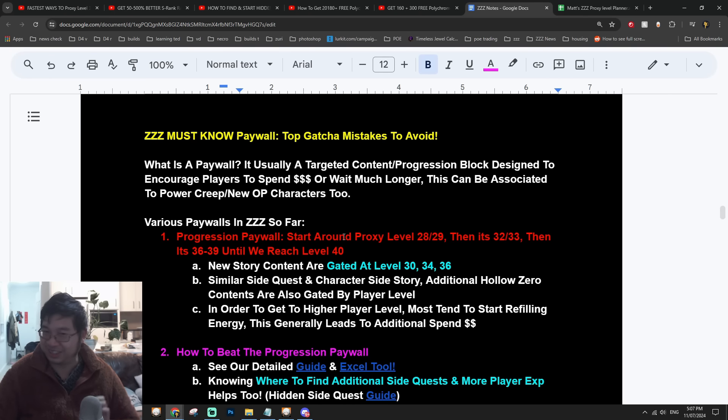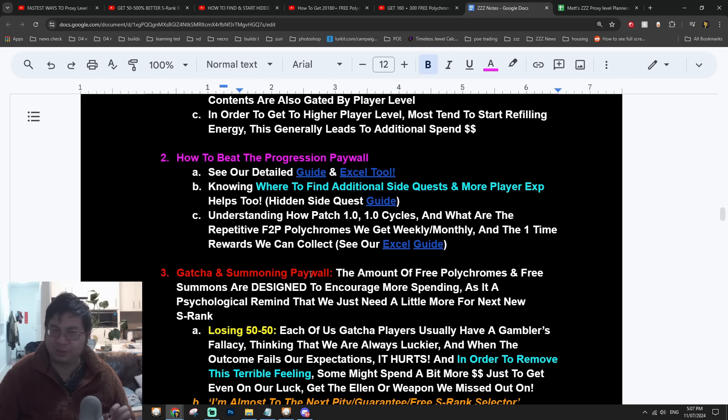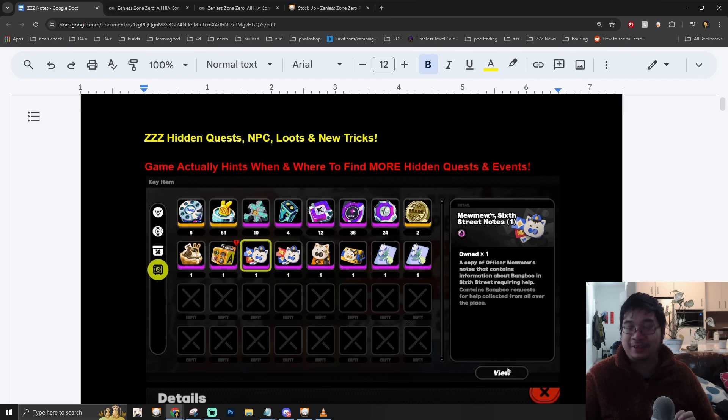I know this is a little sidetracked from the original goal of helping you reach level 40 and 45, but it's really important for me — in any gacha game I play — to share these important lessons to help you have a better time. Avoiding those paywalls and overspending is key. As with all my videos, notes will be available in the links below. If you find my videos helpful and want to see more future content for ZZZ and other games, please subscribe and keep notifications on.